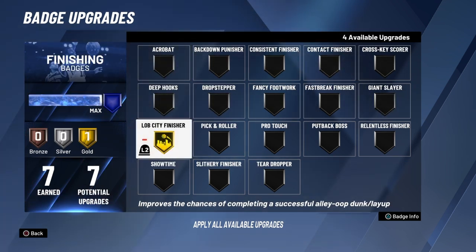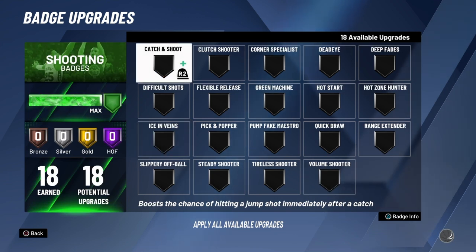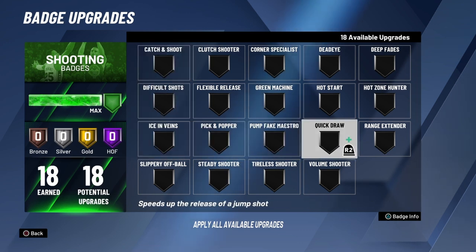For finishing, this is all you need — you don't even need it on gold. You can put it on silver. Make sure you upgrade this when people are throwing you lobs. It doesn't matter if it's a standing lob or a pro-am method where you stand on the block and somebody throws you an oop — it's just instant. For all my shooters, the main receivers on the three-point line or mid-range, you want to always have Quick Draw if you're a shooter.